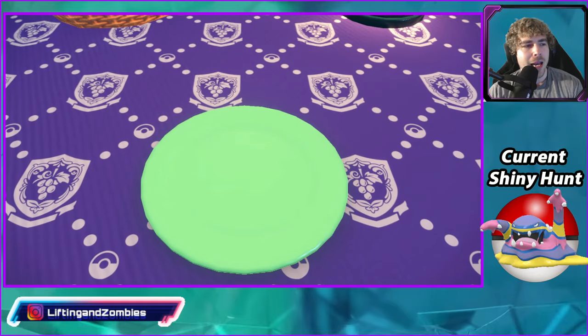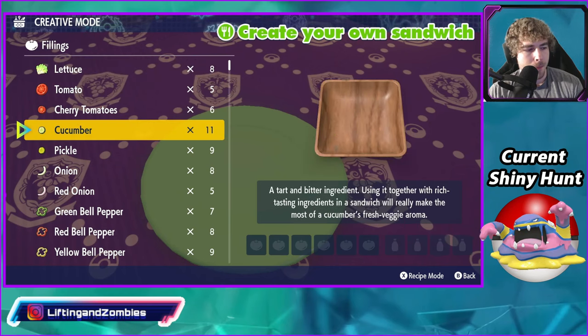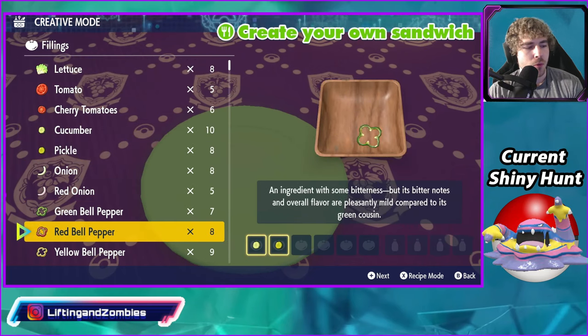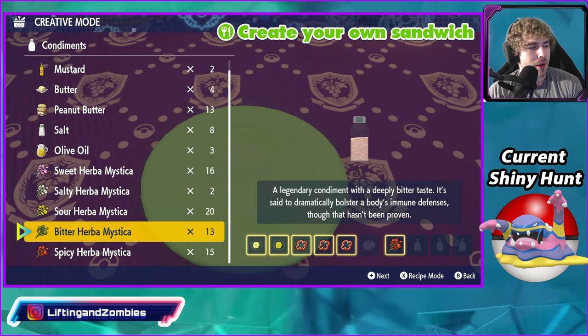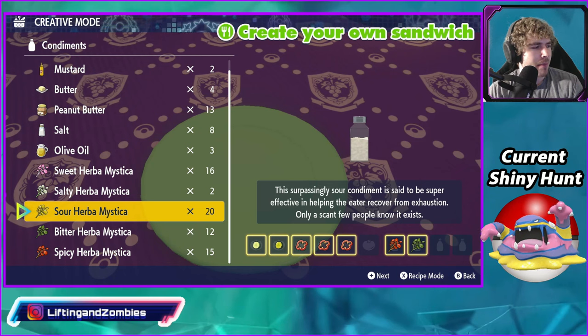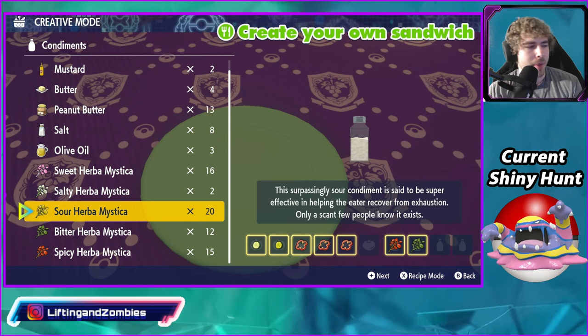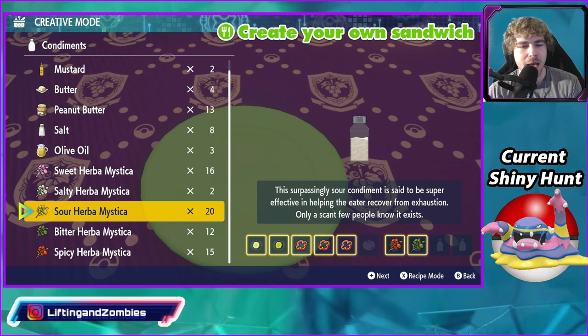For a Fire-type Shiny Boosted sandwich, I use Cucumber, Pickle, and Red Bell Pepper times 3, then Spicy and Bitter. You could also use Sour Bitter, Sour Spicy, or Spicy Bitter — those work. Sweet and Bitter works too. Lots of combinations. You just can't do Sweet and Sour or a repeated combination like two Sours.